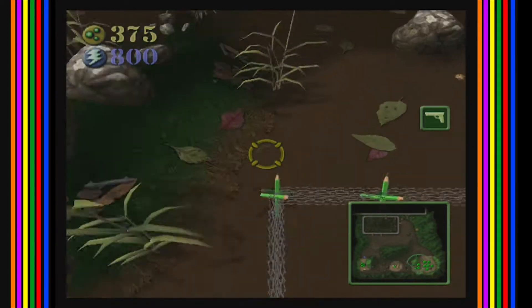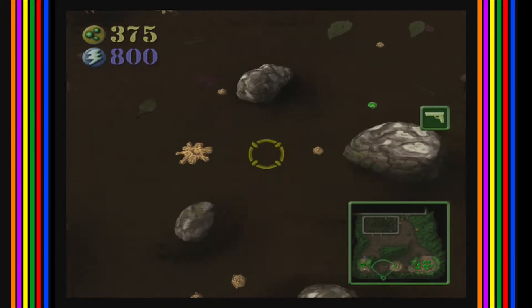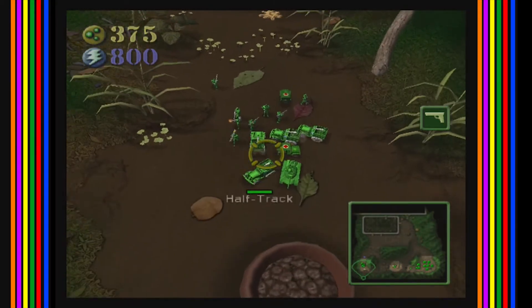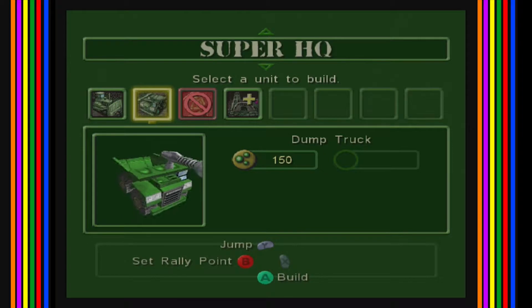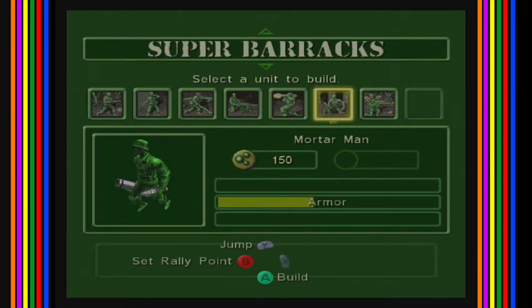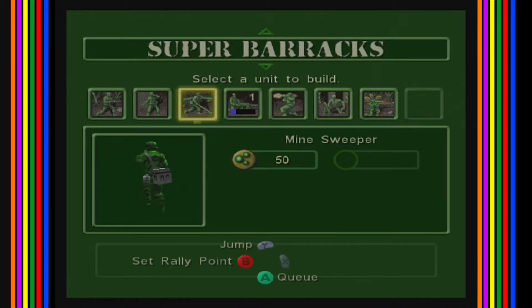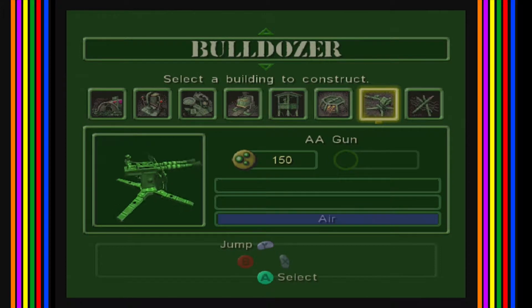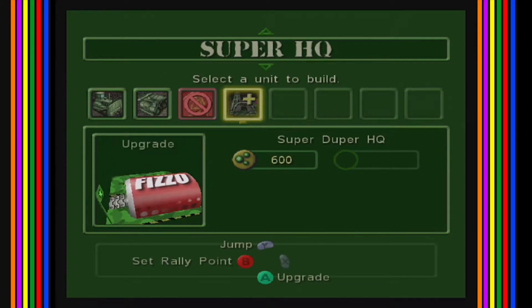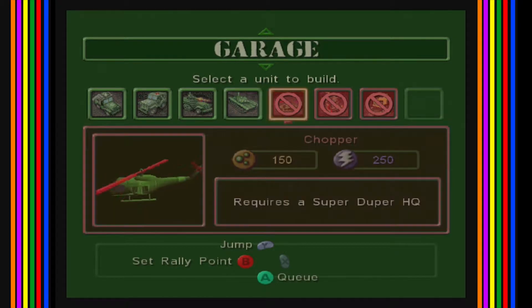It looks like no one's tried attacking us from over there in a while. Got some plastic — not enough though. Probably don't need any more guys. Let's just make like two of these, and then after that the rest of the plastic we're gonna save up for upgrades for the super duper HQ and then the garage, because I really want choppers.